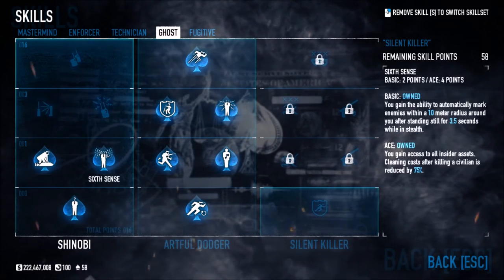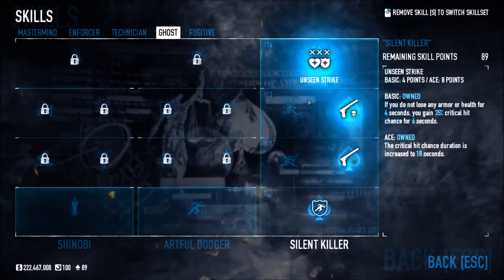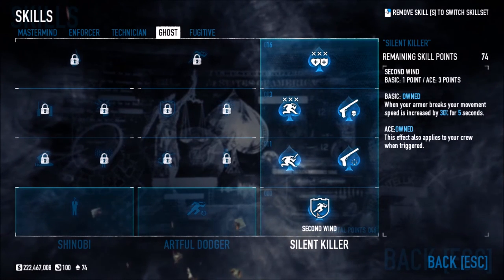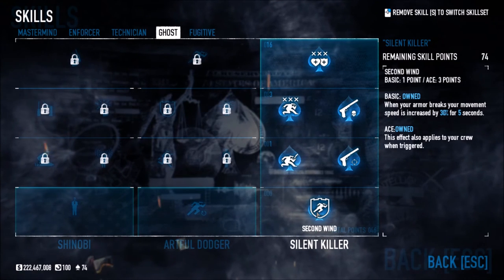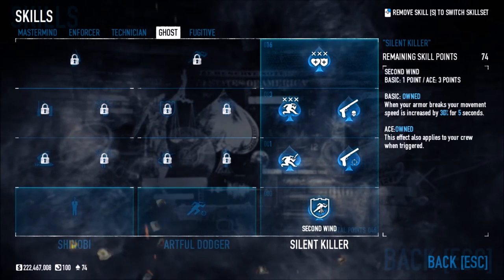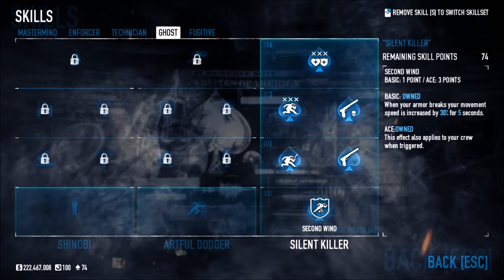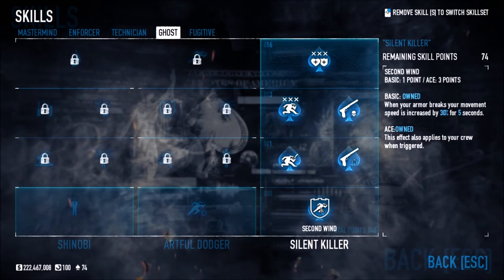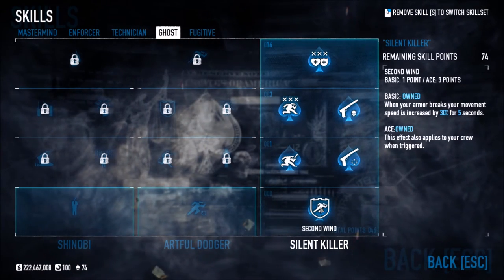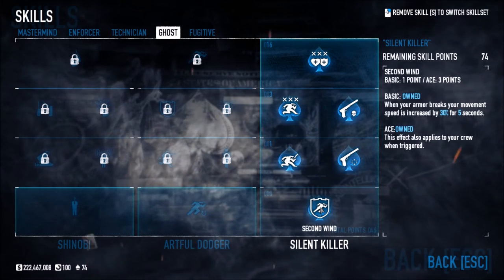Silent Killer is going to be the most interesting one. Second Wind — when your armor breaks, your movement speed is increased by 30% for five seconds. This is great for getting out of dangerous situations fast. When aced, this effect also applies to your crew when triggered. So when someone's armor goes down, with Second Wind that person gets a 30% speed increase — or possibly the whole team. That needs testing.